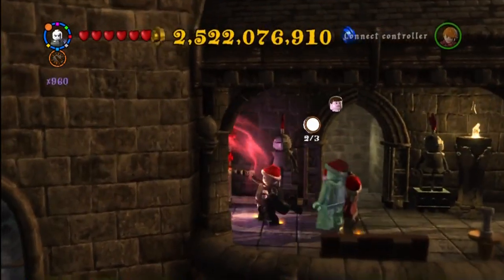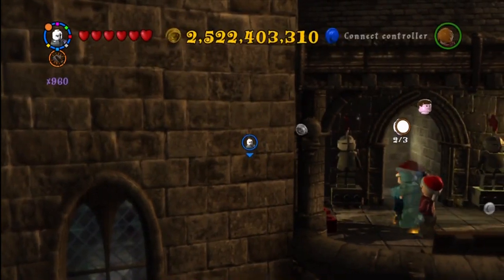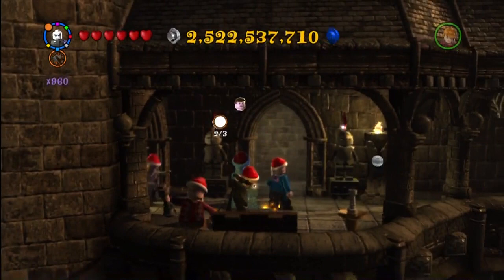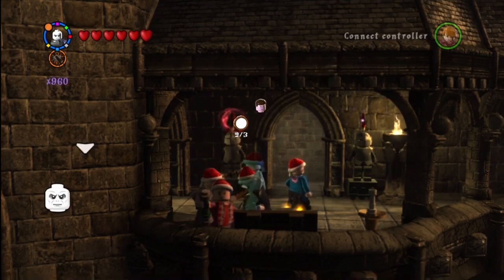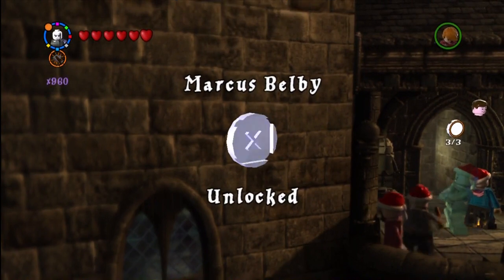Alright, this is in Ravenclaw, right off of that common room hallway. Before you get to the Ravenclaw common room itself there's this Ravenclaw sort of hallway staircase. You just have to be a dark wizard in free play. You break the vines, you get a student in peril, and you also get Marcus Belby.